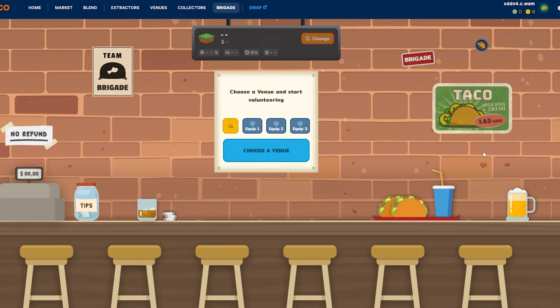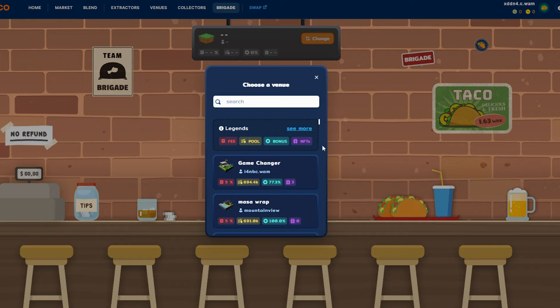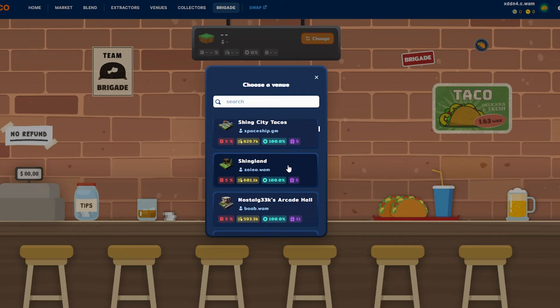We're going to ignore the equipment here. The first thing you're going to have to do is select a venue. If you have a friend or any other people that you know on Taco that have a venue, you can go ahead and search for it. For this video, I'm going to just randomly go through here and select one — we'll go ahead and click Shingland. You can search through it by typing it in or scrolling down through the list.